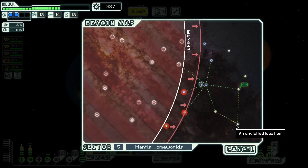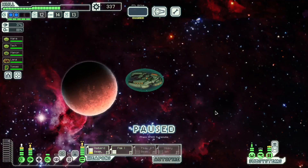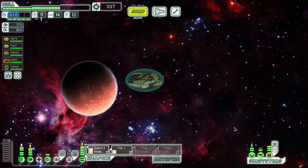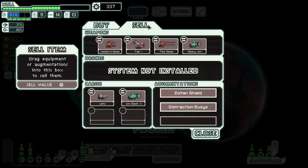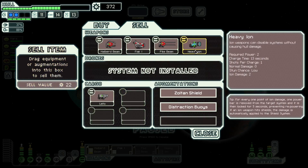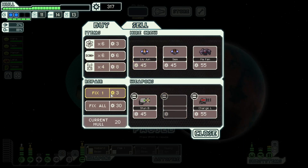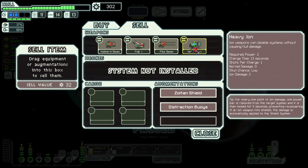Let's take one more jump — there could be a store there. We're strong enough that we could dive, but we can't really dive in this sector — we're already at the very end of it. No mind control, but there's another Halberd Beam and we're going to immediately grab that. Sell this, and we don't need the Lido now because we're going to go all-beam. Should we just get rid of this Heavy Ion at this point? Let's get rid of it.